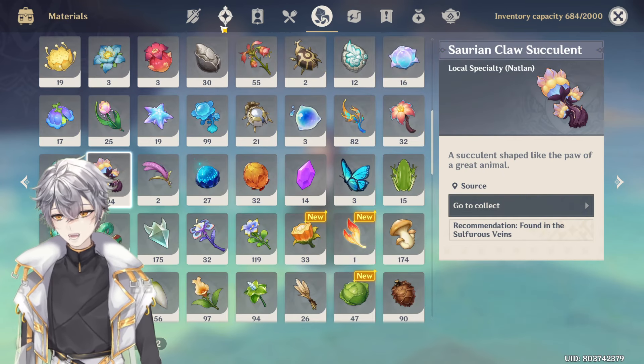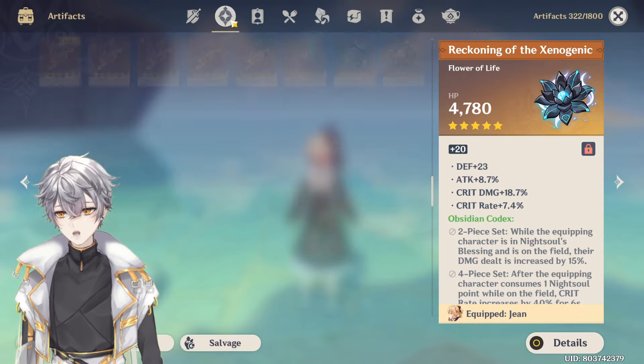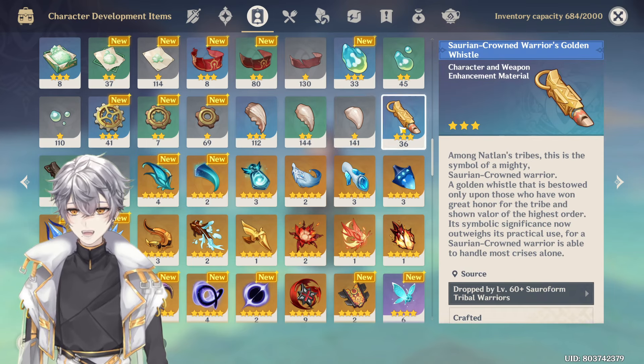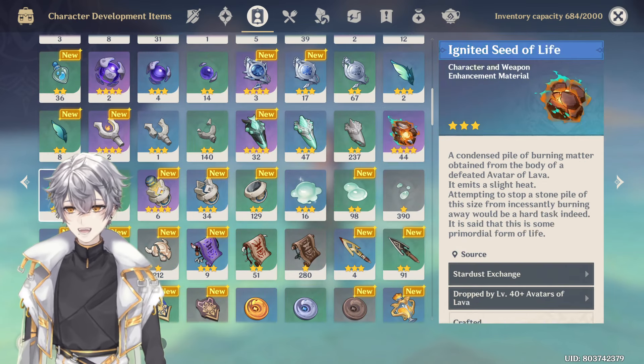I can actually make him level 90 once I pull for him. As for the weapon as well, I think the Whistle is all stocked, more than enough — the Sighting Eyes and Seed of Life, whatever it is — I've got that ready as well.